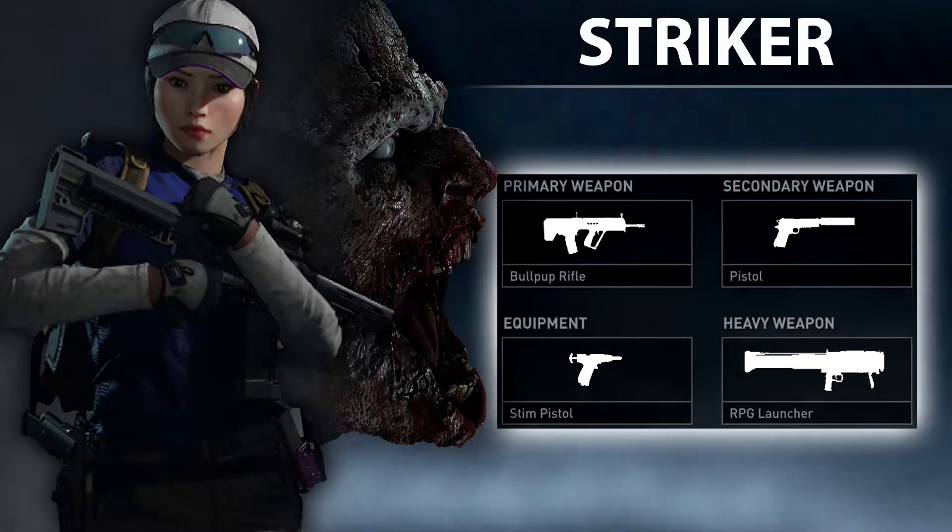What's going on everybody? It's MetsawarJakin here and welcome to a World War Z Multiplayer Class Guide. For this video we are going to be covering the Striker. For these videos I made a certain format where I broke things up into three categories: the first being the class Bio, the second being the skill tree, and the third being the play style. Starting us off with this class's Bio.